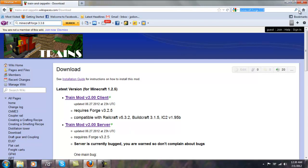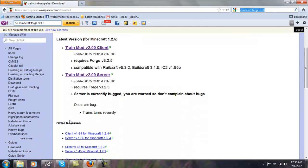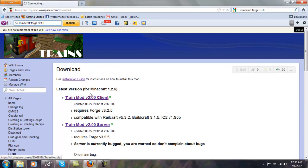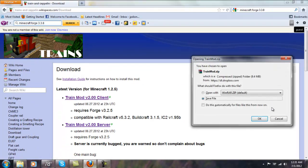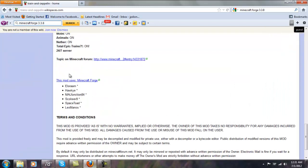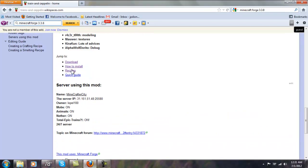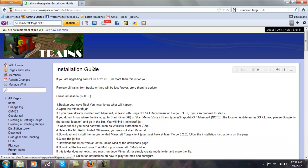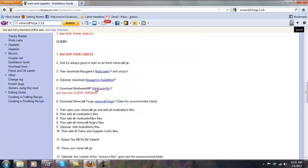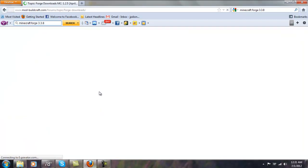And for Minecraft Forge, I couldn't really find anything for that. But if you want to find that, just go to — not that. Just go to jump to, how to install. Scroll down, and you can go to Minecraft Forge here.